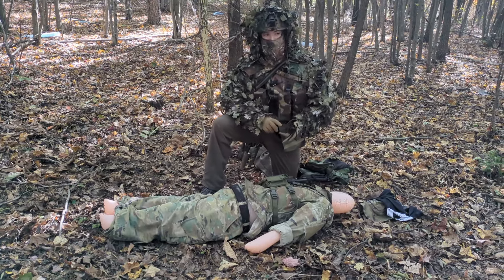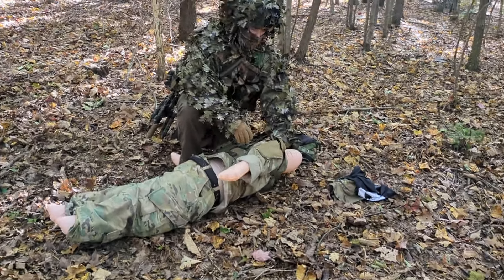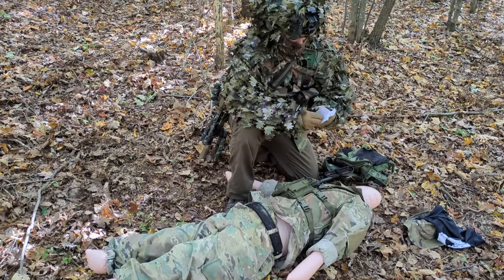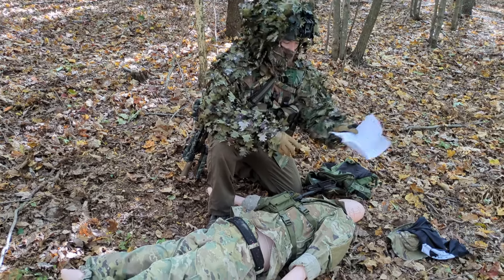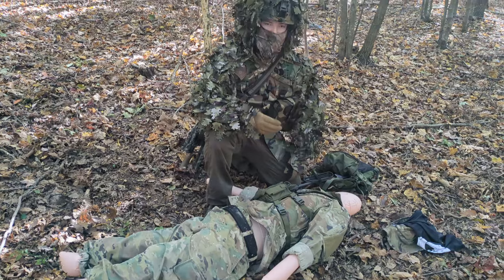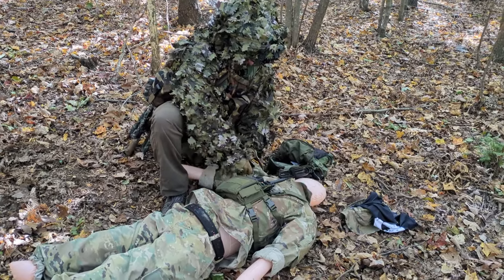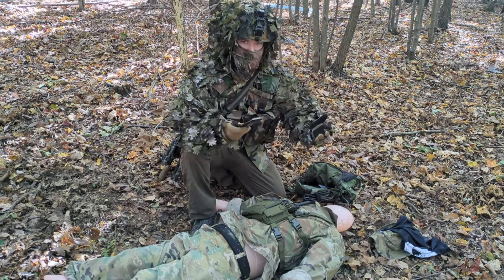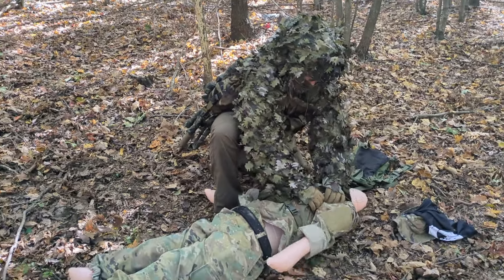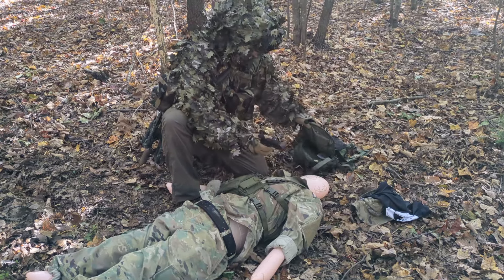Radios, notes, maps — squeeze these pockets to feel if there's anything inside. This guy has shoulder pockets and I can feel there's something in there — it's a piece of paper, his love letter to his girlfriend, which might have useful information depending on their operational security. Squeezing another shoulder pocket, he also has a phone. Carry intel like pictures and contacts in your sensitive items bag. Squeeze his chest pockets. He's got a radio — pull that out and throw it into your sensitive items bag.